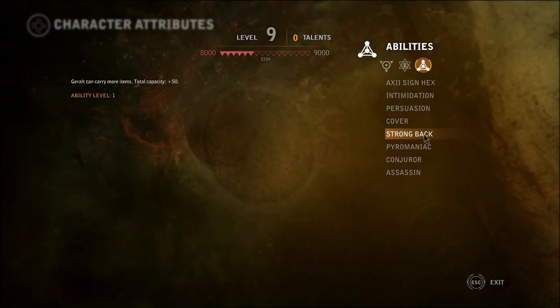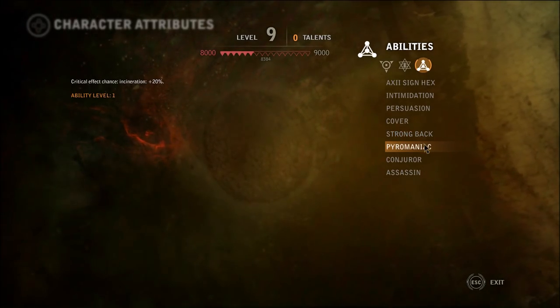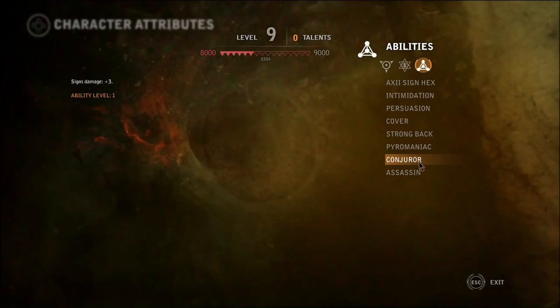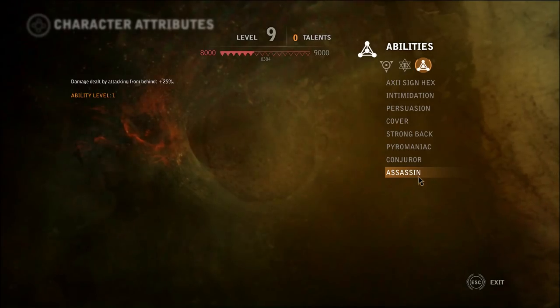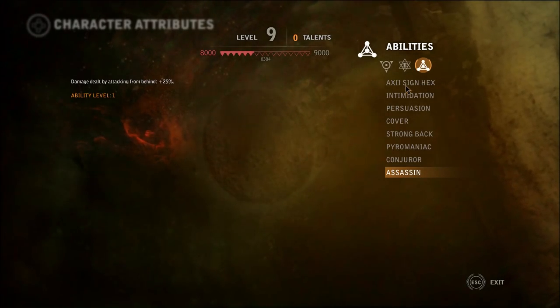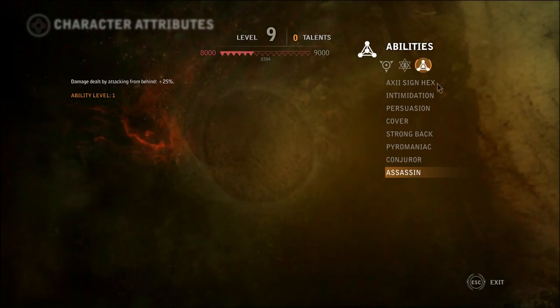Strongback - Geralt can carry more items. Pyromaniac - incineration plus 20%. Conjurer - signs damage plus 3. Assassin - damage dealt from attacking from behind plus 25. I'm guessing over time we can probably add more to this list, but for now that's all we got.